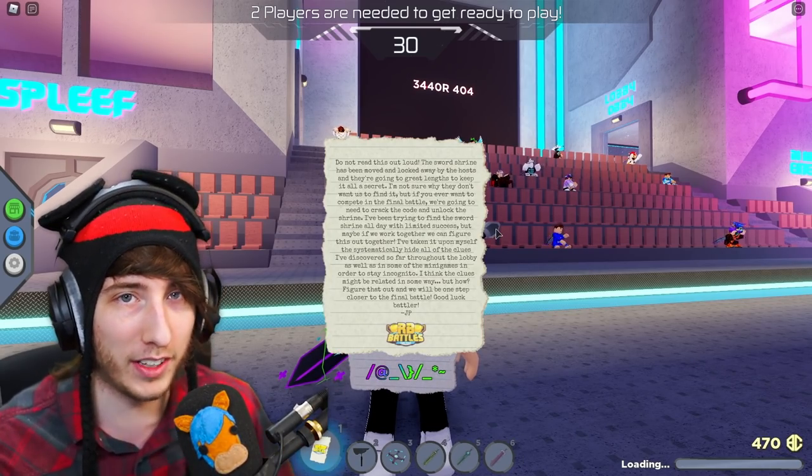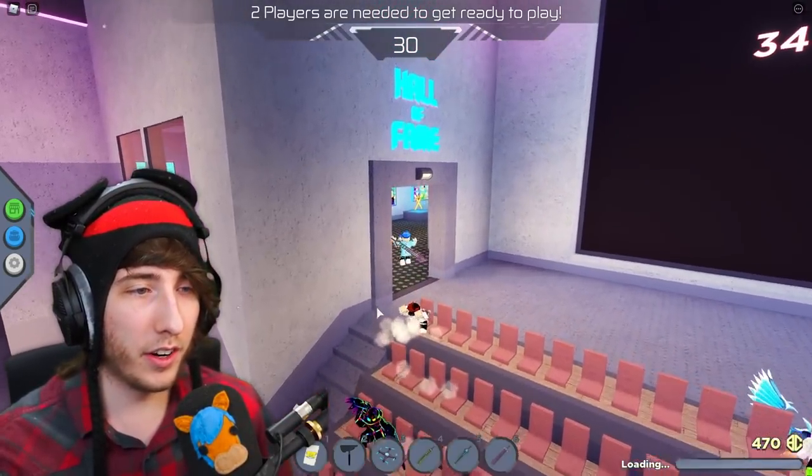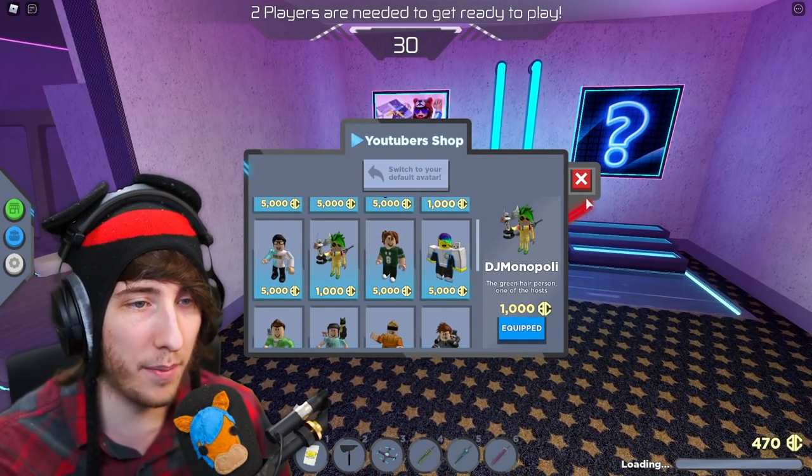What you get is a secret note. You don't have to read it, I'm going to tell you what to do, but you can read it if you want. Now what you're going to do is come over here to the Hall of Fame and go to the characters.